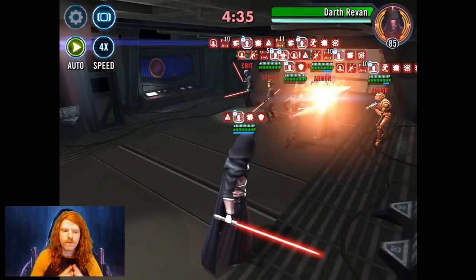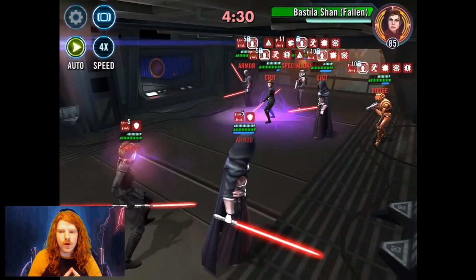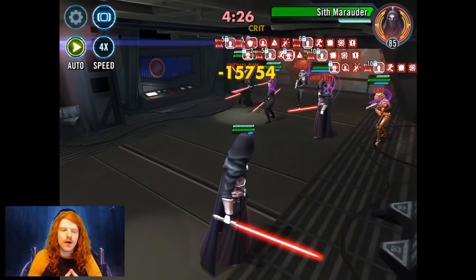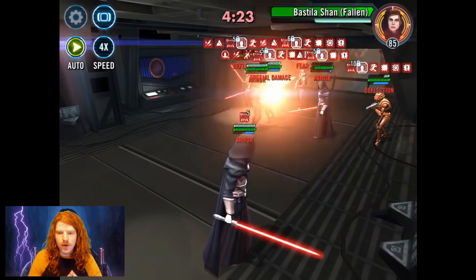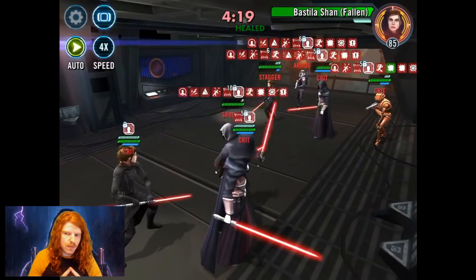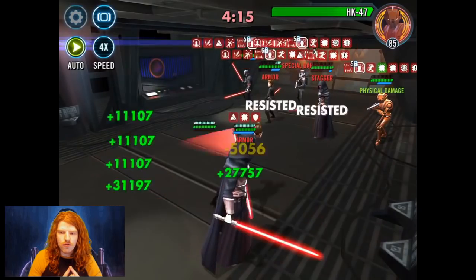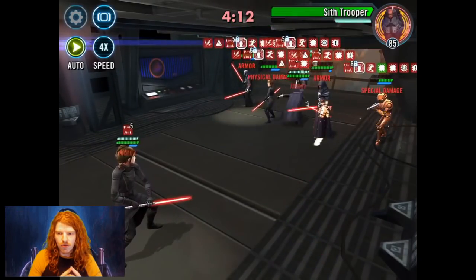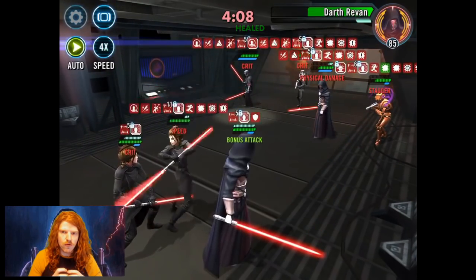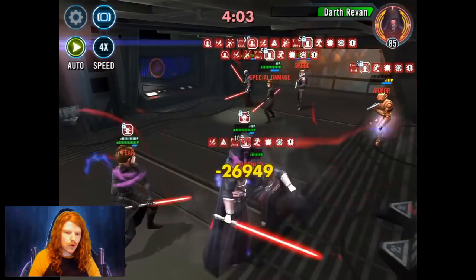I'm going to show you in the footage in the background a full auto win 2v5. The reason this works is you're going to generate tons of debuffs on them, and every time the debuffs expire you'll be gaining turn meter from the Palpatine lead and regenerating protection and health. My Palpatine's only gear 11 with gear 12 mods, my Vader didn't even go first, and my slower mods are on Darth Revan and Bastila — I still crush it. You can definitely win with this lineup even if you're slower; you may have to adjust mods a little, but it will work.